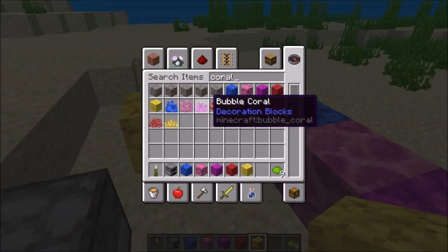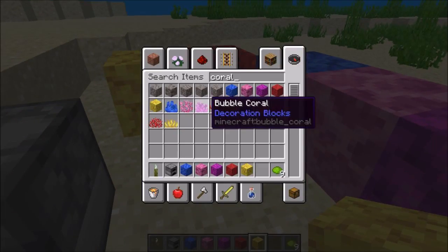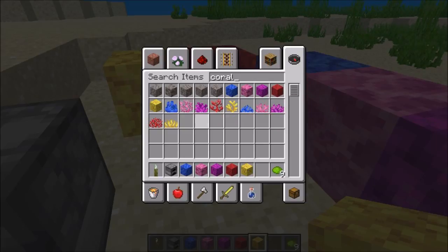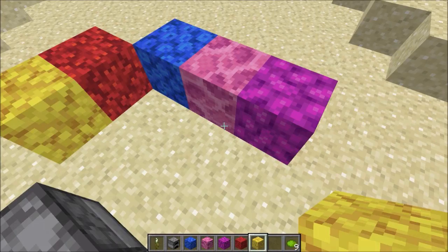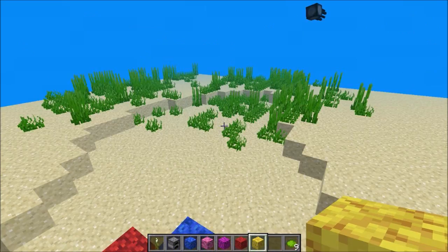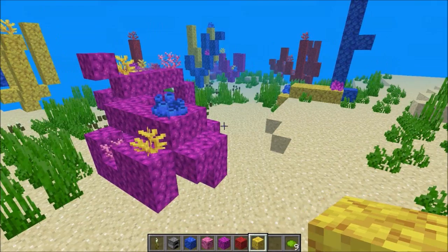And also the other coral variants — so this is all horn, bubble, tube, brain, fire, etc. There are 5 coral types. The renaming of coral was added into the 1.13 betas, I think last week or something.